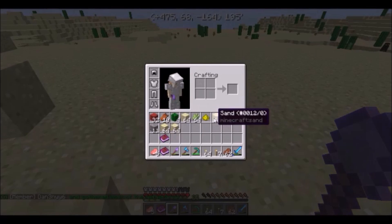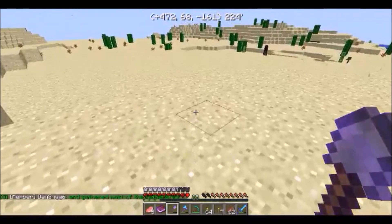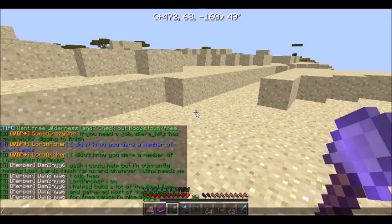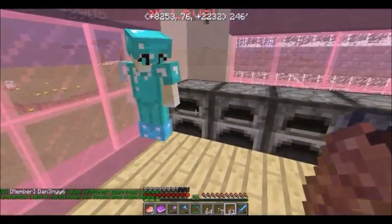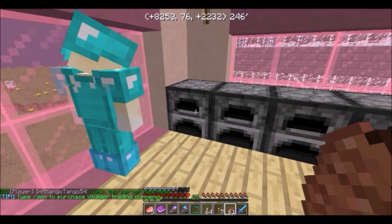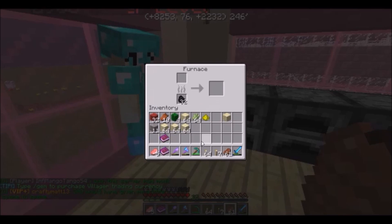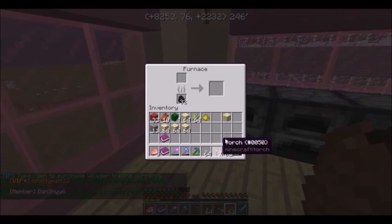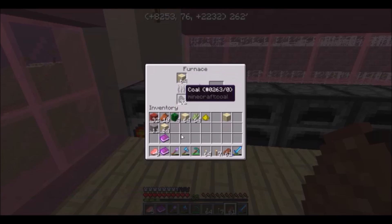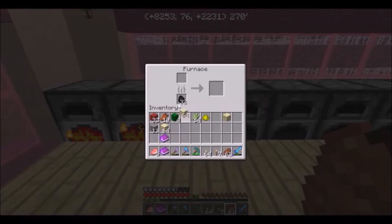There are a couple ways you can get to the mining world. You can either jump in this little portal that says 'jump to mining portal,' or you can run up these stairs where there are different portals. The one with the M is the mining world, the one that says T is the townie world, and the one that says W is the wilderness world.